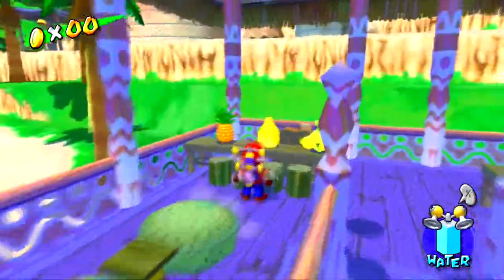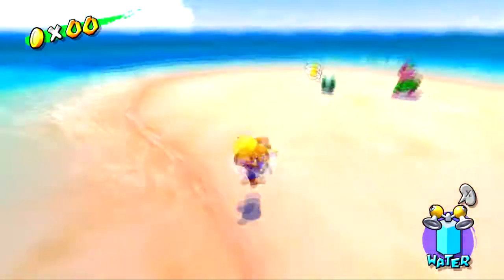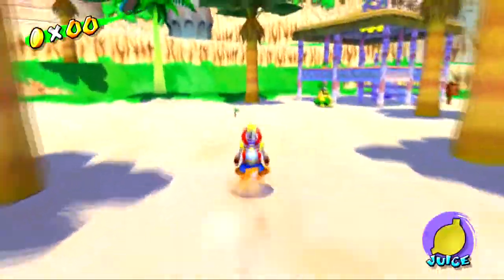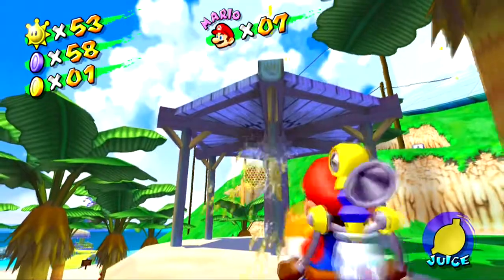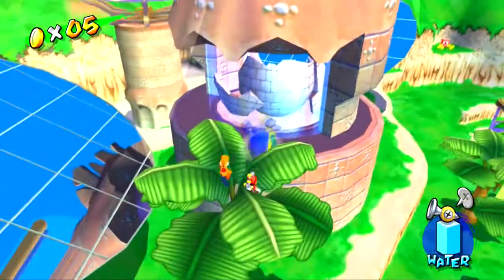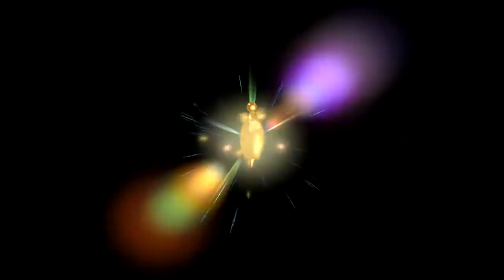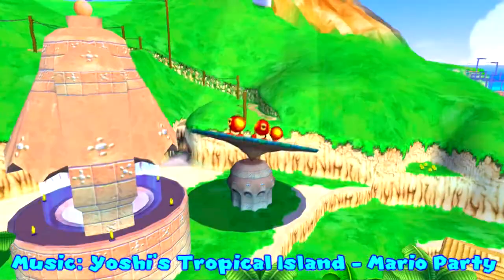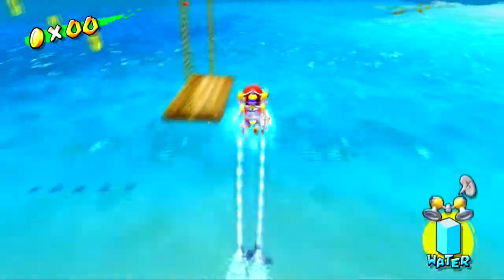Once you get all four blue coins in there, you can get out. It's recommended to have the rocket nozzle — I had the hover nozzle so it was a little sketchy but not too bad. I get the rest of the blue coins in episode six because some are only obtainable with Yoshi, who only appears in episode six. There's also a blue cataclark exclusive to episode six, where the entire field of cataclarks turns red except for that one blue one.